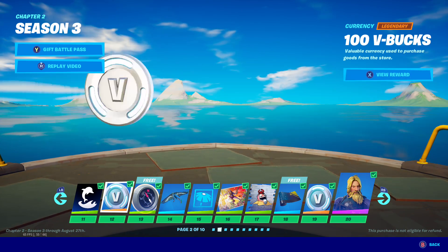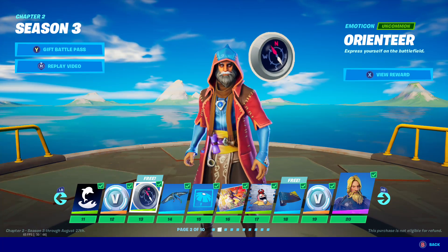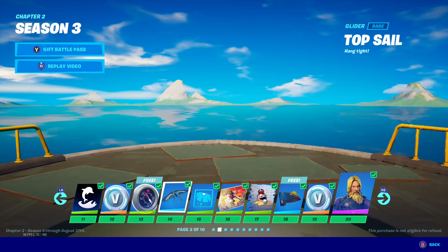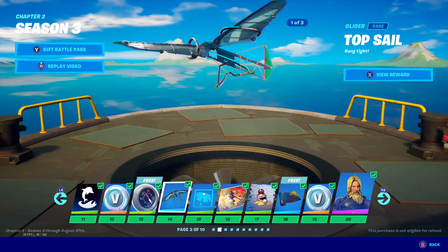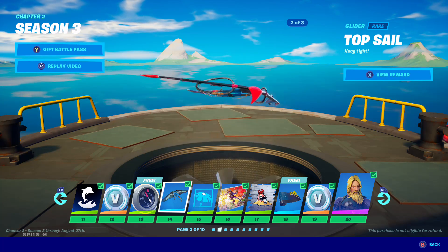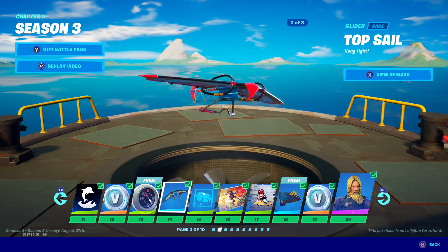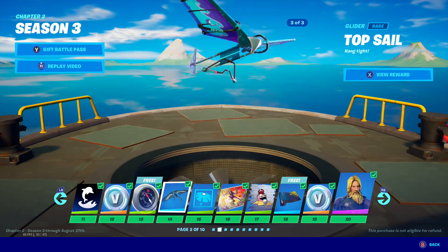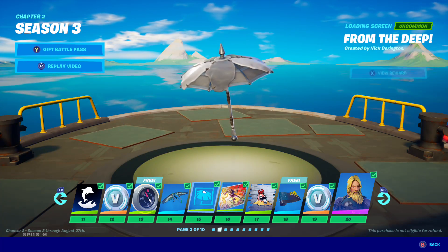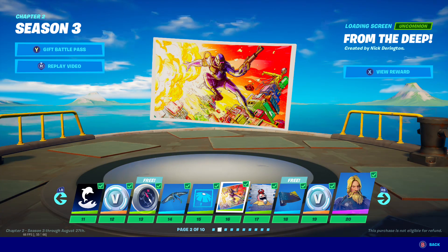Of course we got the Dolphin Banner, 100 V-Bucks. There's something that looks like a compass — sorry if I'm wrong. Cool top sail glider — I like this glider, it's cool. One thing I know about the Battle Pass is these things just go with the skin — in general they're good, but they're sort of meant to go with the skin of that row. Obviously three styles. We got the topper upgrade — very cool. Deep loading screen — love the loading screens.